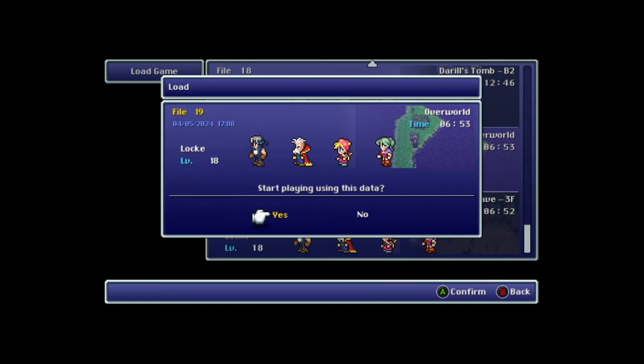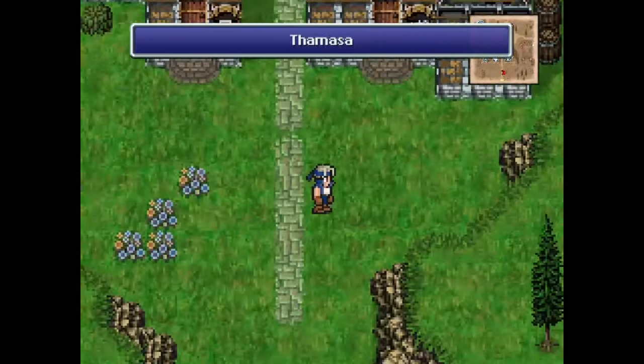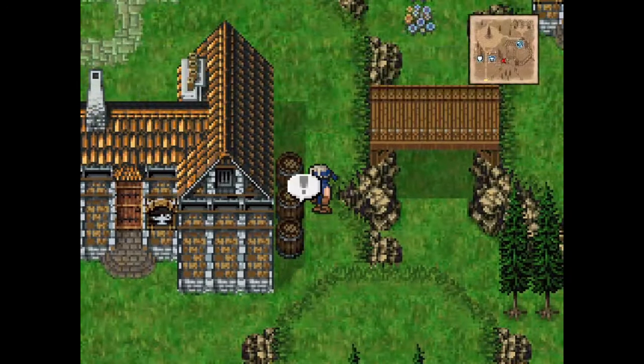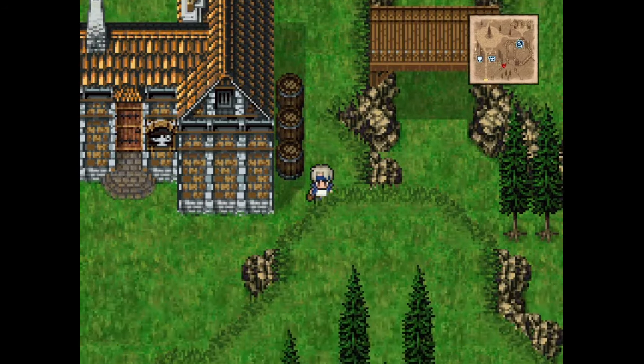Now select your first save, outside of Thamasa after naming Strago and Realm. Go into town and interact with the barrel to the right of the item shop. It doesn't matter if it's empty or gives you an item — we just need to trigger an event that has a single dialog box to get the event queue running again, because that event we escaped on the airship still isn't finished. Walk away from the barrel so you don't talk to it again, and the screen will eventually fade out, taking us to a fascinating new place.